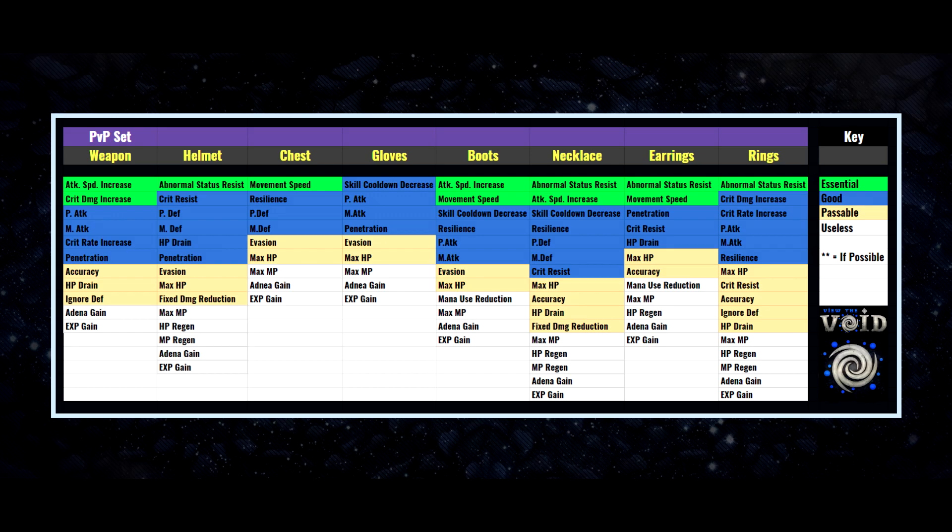For the gloves there isn't a mandatory stat — the blue ones are the best, ordered from better to worse top to bottom. For the boots, it's going to take a lot of red diamonds but it's worth it: you need attack speed increase and movement speed. Attack speed means more damage output, and movement speed lets you maneuver and get out of the way. Any variation of the stats below can supplement those two.